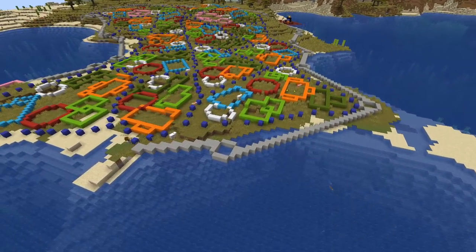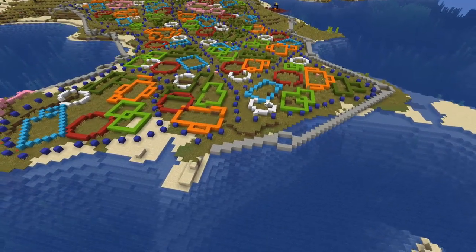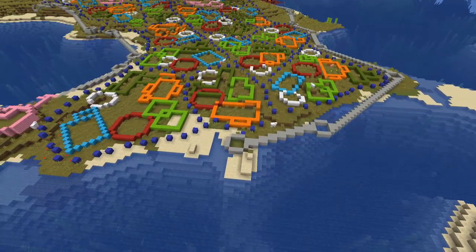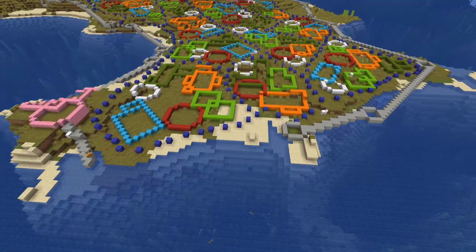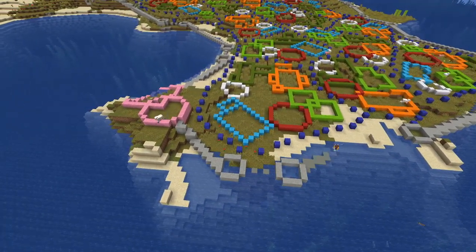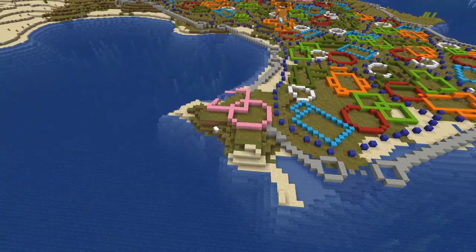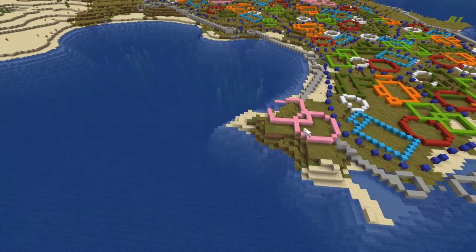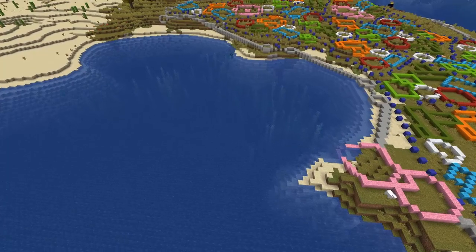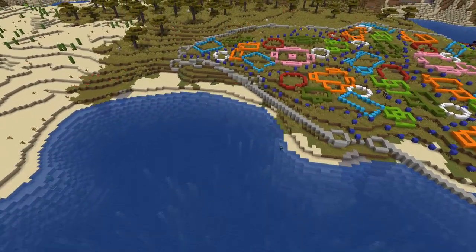Now we're just building this all along, trying to match it up to all of the different areas. This bit doesn't really look right, but it doesn't really matter that much, to be honest. Now we're just adding in a final part. This is the final bit of the wall before we add some buildings on the inside. In the lighthouse, you can see that the walls sort of align with it — if you have fortified buildings, you can mix them in with the walls to save space.